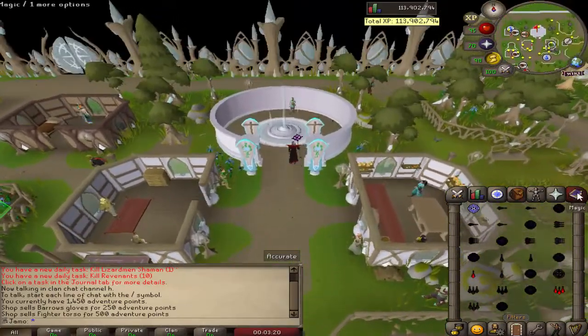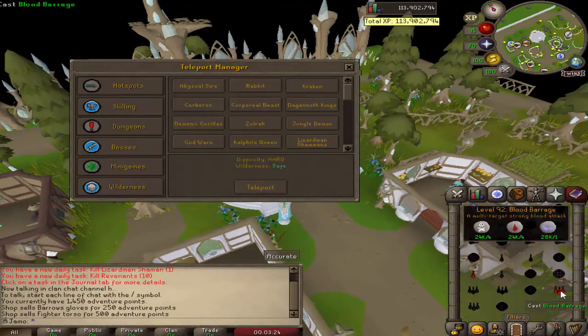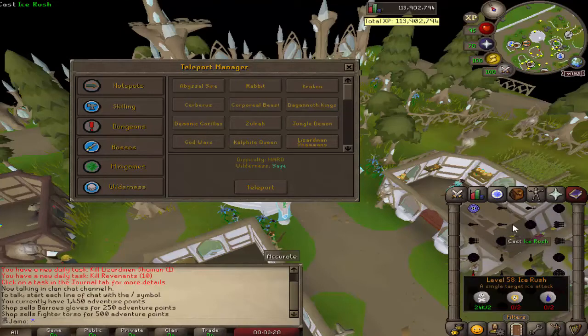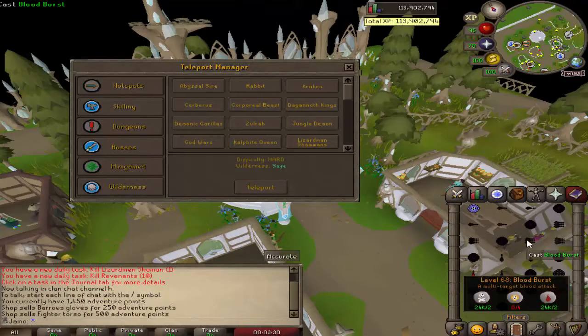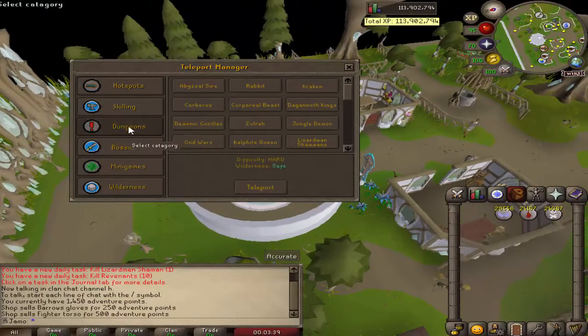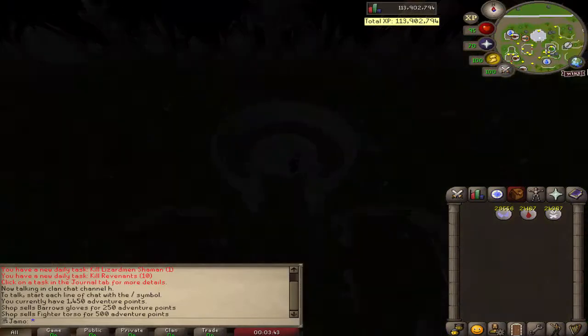Today we're going to be testing a method — you can probably already tell from our gear — we have a full magic setup and blood barrage. You can do this at 68 magic with blood burst, or even smoke burst and just pray melee. But blood spells are what keep us from having to use too much inventory space.